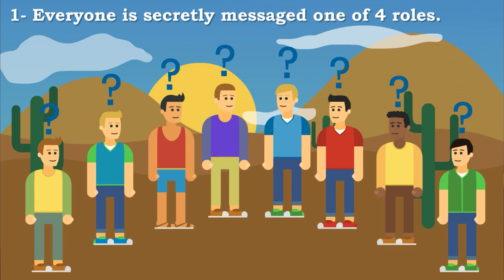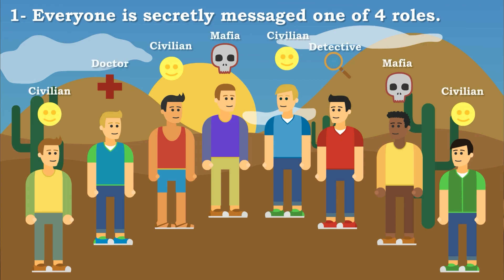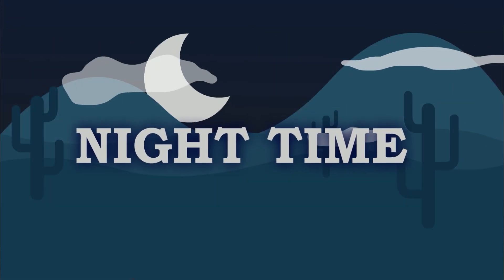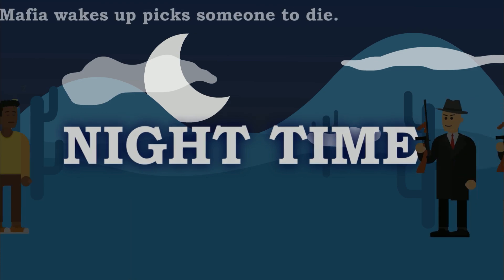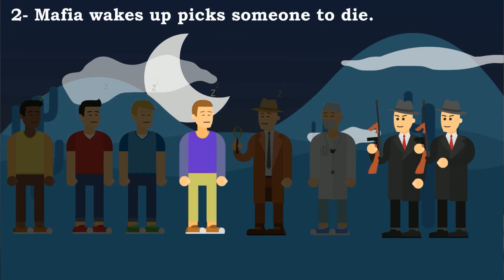What's up everyone, let me show you how Mafia works. If you already know how it works or play Town of Salem, you can skip this tutorial. Basically, everyone in the game besides me and my moderator have special roles — they're assigned secretly, no one knows who each other is. You've got two or three mafia members, a detective, and a doctor.